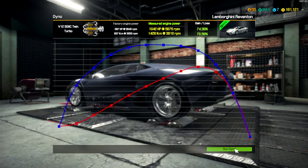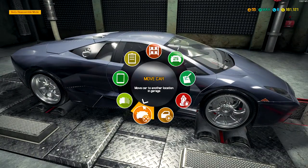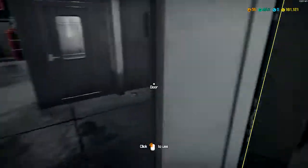Holy cow — 1,042 horsepower. 74 percent gain! This thing is going to be an absolute beast. Let's go ahead and move the car over into the entrance because I just want to sit in it and take a look at it and let you guys see it.